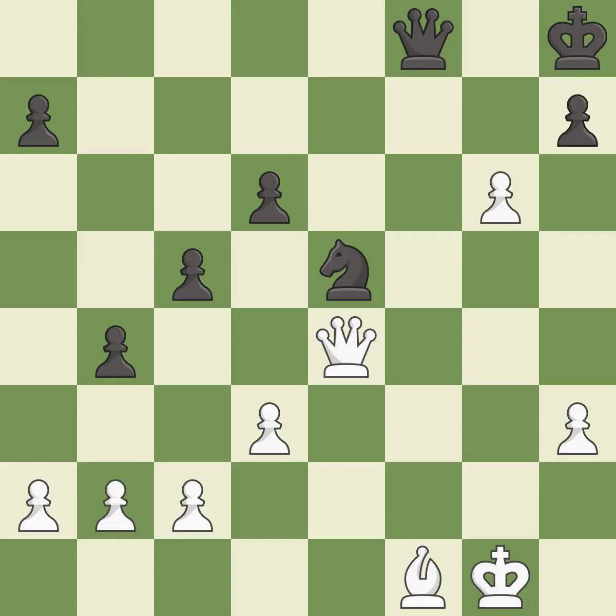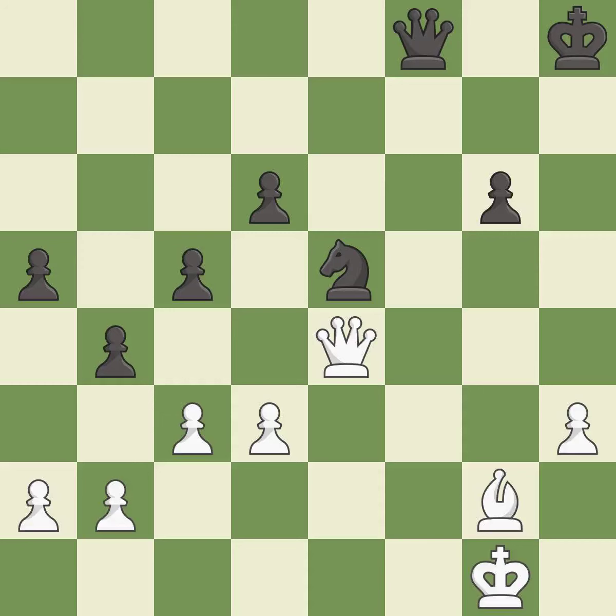This is the start of the endgame and white is equal — it is best. Recaptures from a previous move — it is best. This moves the bishop to a better location, allowing it to control more squares — it is best. That's a sensible reply — it is excellent. That's what I would have recommended — it is best. An active king is critical in the endgame and getting it off of the back rank is the first step — it is best.